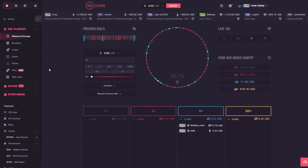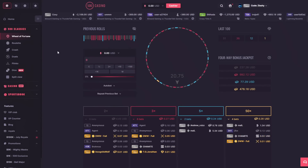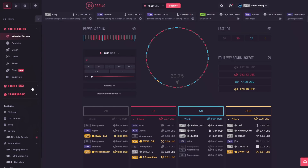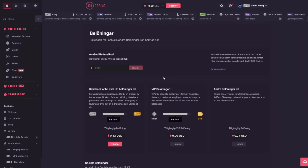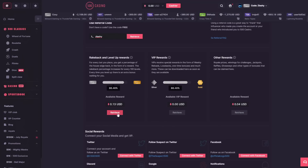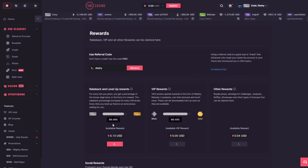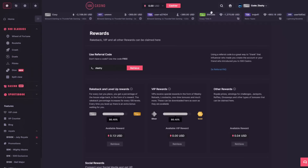Next up is CSGO500 Casino. This is more like a crypto casino where you can get out some crypto. They have a wheel of fortune, roulette, crash, duels, Plinko, dice, and casino games. If you go into your profile and under rewards, type in the code 'Slashy' right there and claim, you get access to a rakeback system and level-up system where you can gain money by playing on the site.